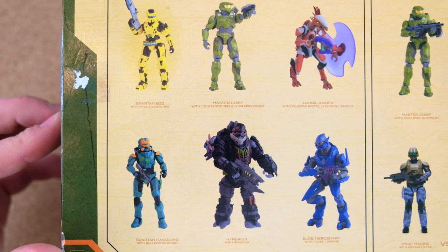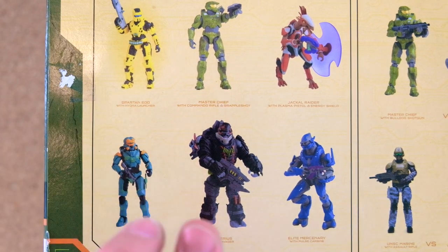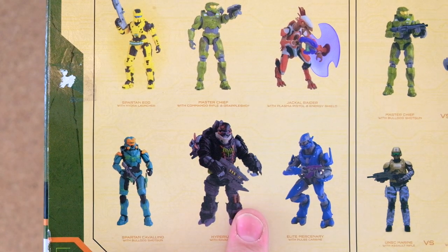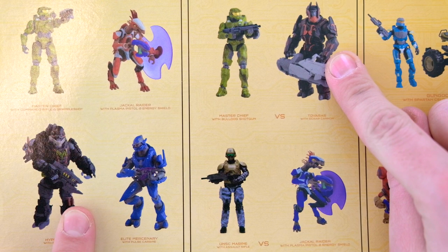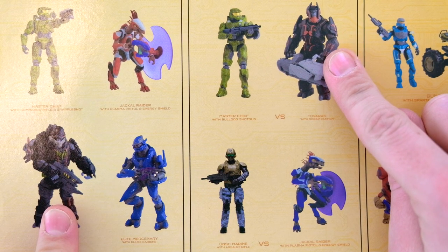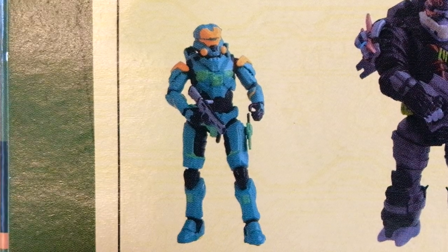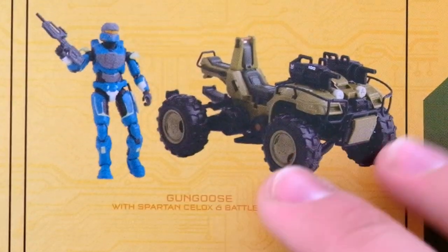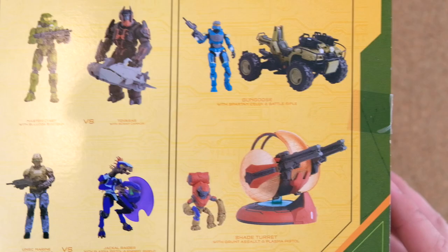There is a lot to offer in this wave. Last time, we had a look at three of these figures — the Jackal Raider, Elite Mercenary, and Hyperius. Hyperius and Tavares also come in a three-pack with an MC Master Chief. We also have a Cavalino Spartan, and then we've got these two vehicles: the Shade Turret and the Gungoose, as well as the Mantis not pictured on here.